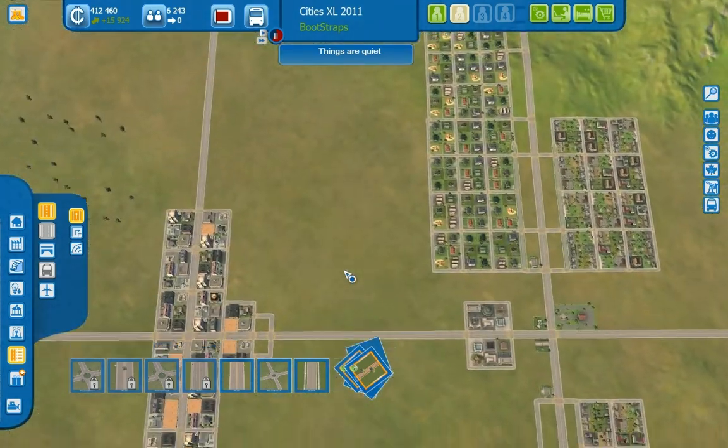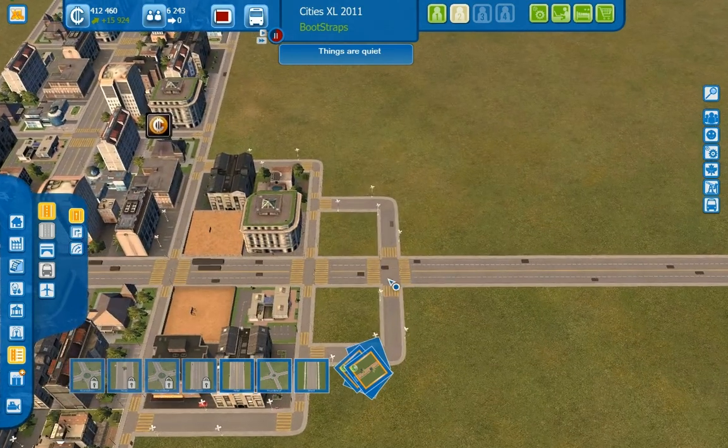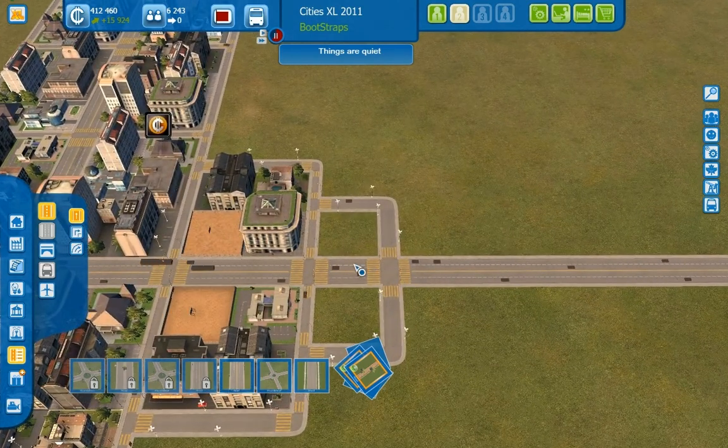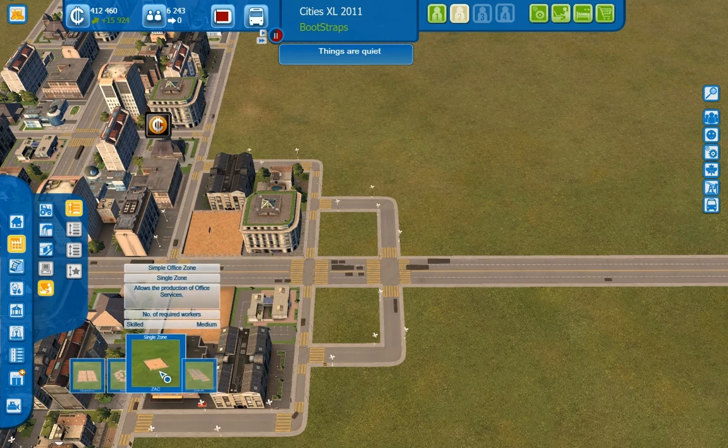Something's bugging me about this. Oh... I made a mistake and I didn't catch it last time. I bulldozed these, but I never put them back. Ay yi yi. Now where were those? Not under utilities. Industry? Offices, yeah, it's under... That's still weird.